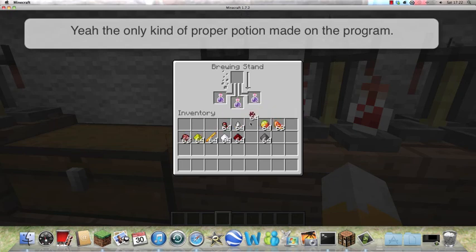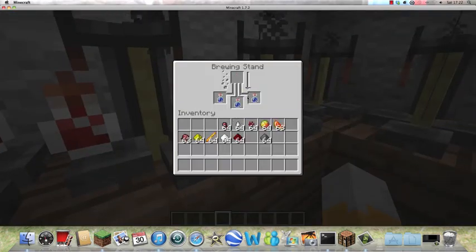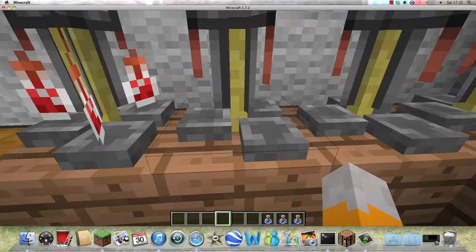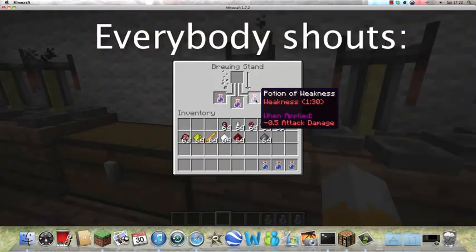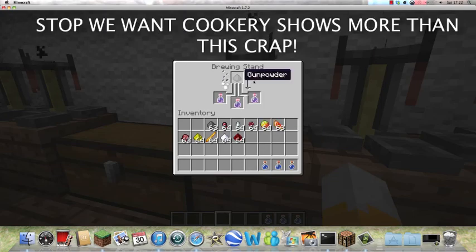I'm going to add in some nether wart. What the hell is going on? This show must stop. Seriously. I'm just going to add some gunpowder in there and this will make it a splash potion.